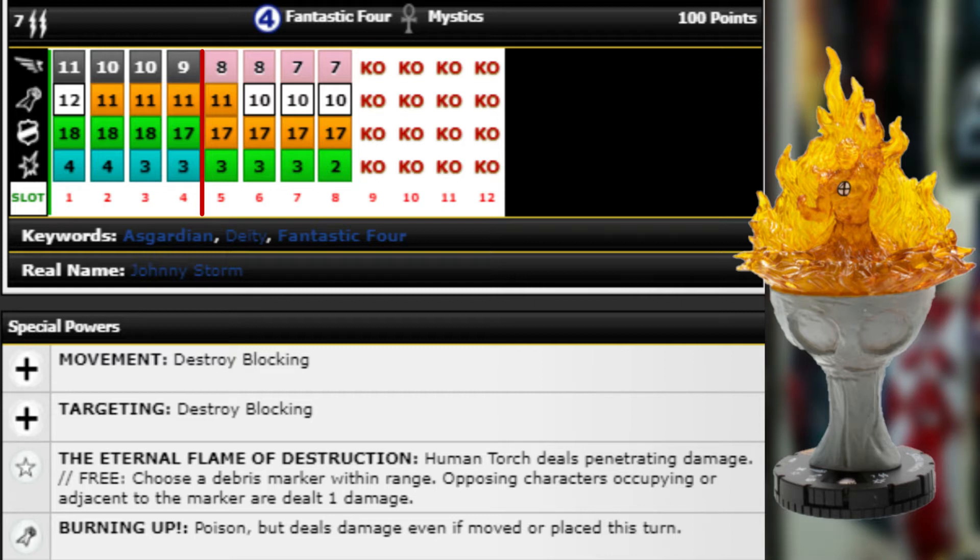That's not even talking about his good stats and powers for being an actual attacker. For 50 points he starts with Sidestep, Energy Explosion, Toughness, and Enhancement. He still has the Eternal Flame trait which is nice, though I wish he started with Poison as well here — he has to click into that.